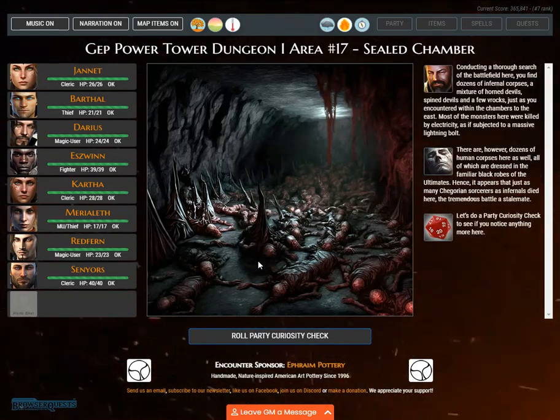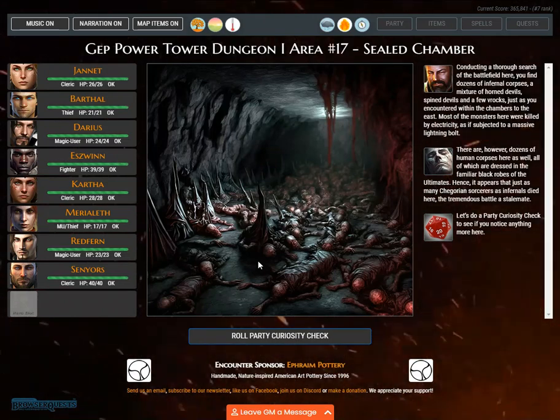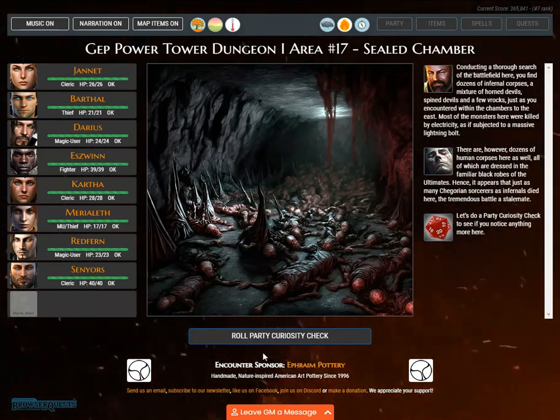Conducting a thorough search of the battlefield, you find dozens of infernal corpses — a mixture of horned devils, spined devils, and a few Rocs — just as you encountered within the chambers to the east. Most of the monsters were killed by electricity, as if subjected to a massive lightning bolt. There are also dozens of human corpses dressed in the familiar black robes of the Ultimates. It appears that just as many Chagorion sorcerers as Infernals died here, the tremendous battle a stalemate. Let's do a party curiosity check to see if you notice anything more.